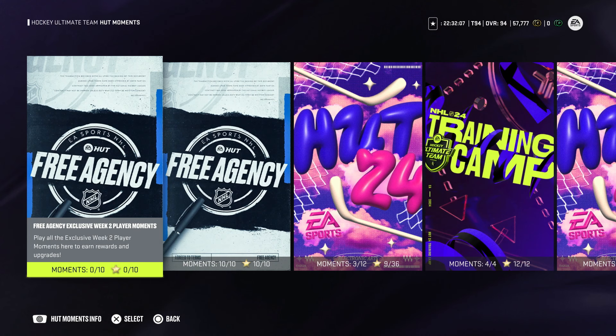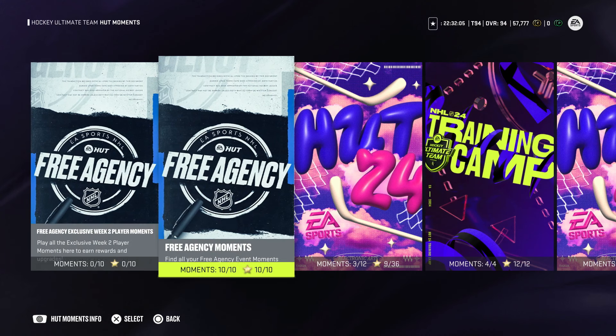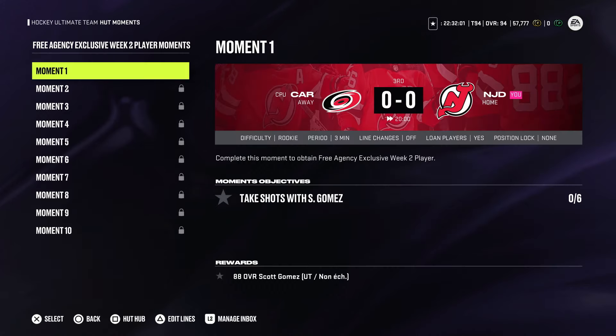So let's go through everything you can get. If you head over to the HUT Moments tab, it's going to work the same way as the Ryan Suter last week. What you're going to want to do is play one single game — if you take six shots without Scott Gomez in that game, you'll get an 88 overall Scott Gomez.